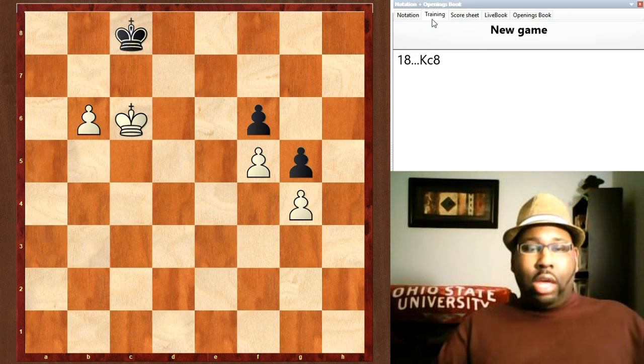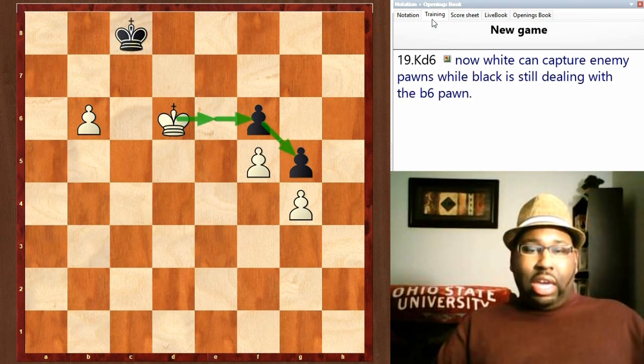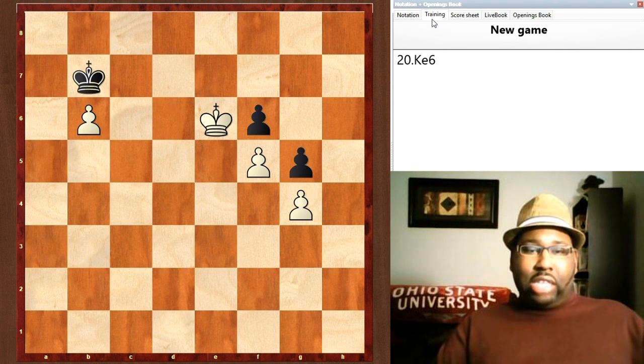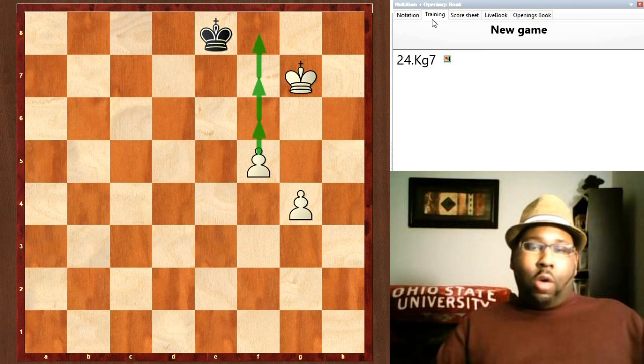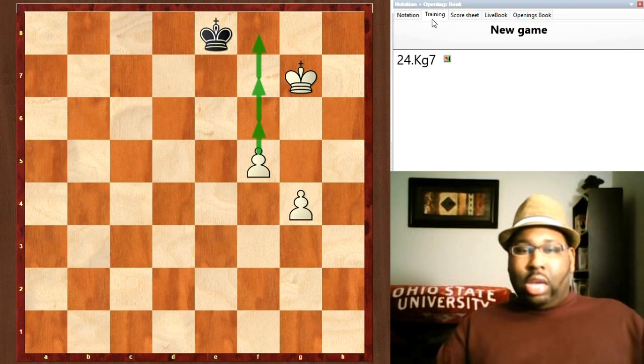The white king moves over to attack the enemy pawns on f6 and g5, but the black king still has to deal with the pawn on b6. As the black king tends to that, the white king eats the f-pawn and the g-pawn, and now white can just advance his pawns right up the board. The white pawn is going to promote in three moves.